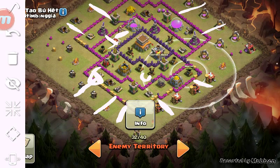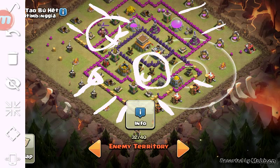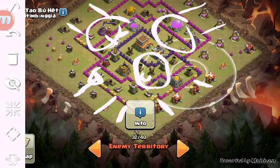You'll have right around 27 hogs — that's literally perfect. Use heals where needed: when you see a giant bomb pop, use a heal on a big group of hogs here, or up here. If you don't trigger a giant bomb or double giant bomb and your hogs aren't all grouped up, you could almost do this without heals. It's going to be a sweet attack — I really hope you try something like that.